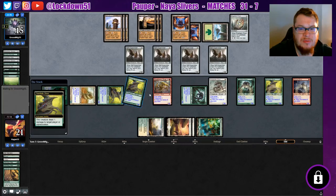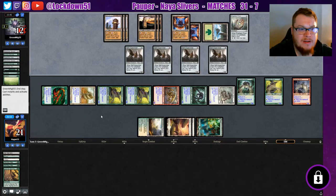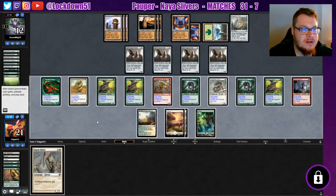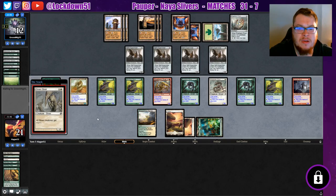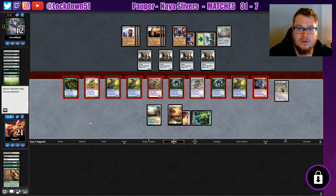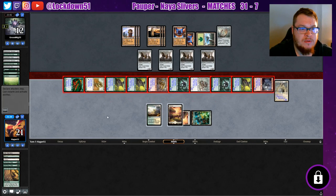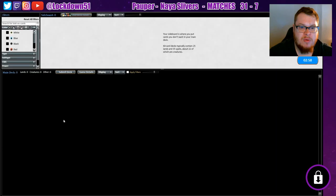Oh my gosh, there's so much mana — it's crazy. We got them on a clock. They should have been attacking in; I don't know why they didn't. Now we've got a bunch of five-sixes with first strike, so we can attack in for sure. See if they got an answer. Playing Moment's Peace? Nope. We will go to game two.